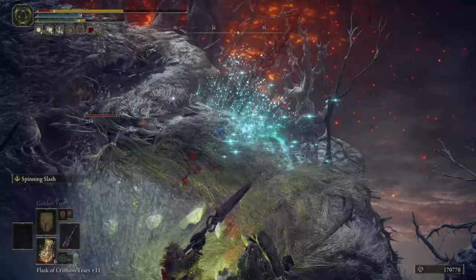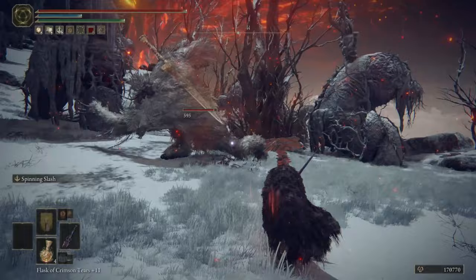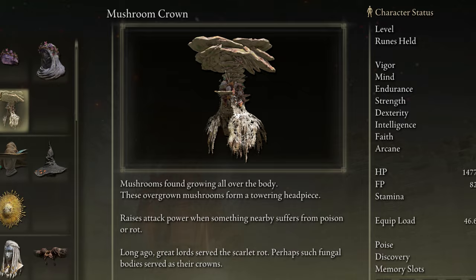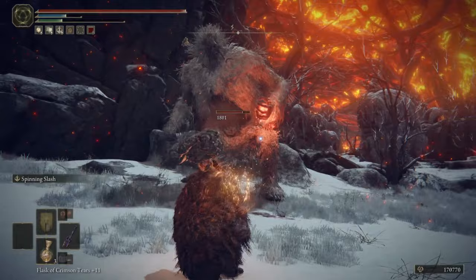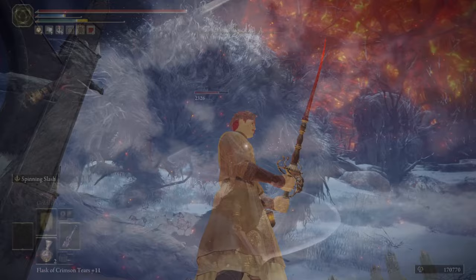It has a similar effect to poison, building up and then dealing damage over time when triggering, and it actually deals more damage than poison does over the same duration, making it extremely strong and desirable. There are also items you can use to buff your character when playing around it, such as the Kindred of Rot's Exaltation Talisman or the Mushroom Crown, both buffing attack power when something in your vicinity is affected by Scarlet Rot.